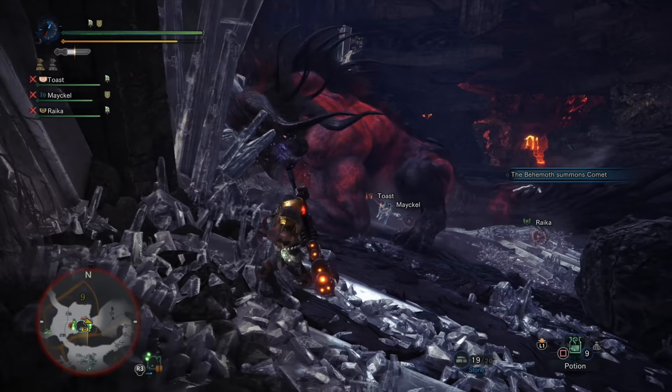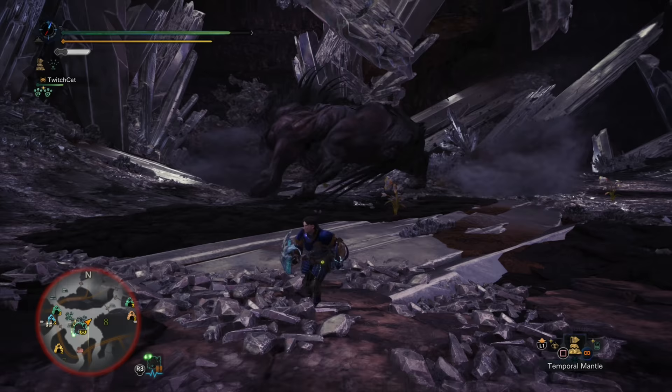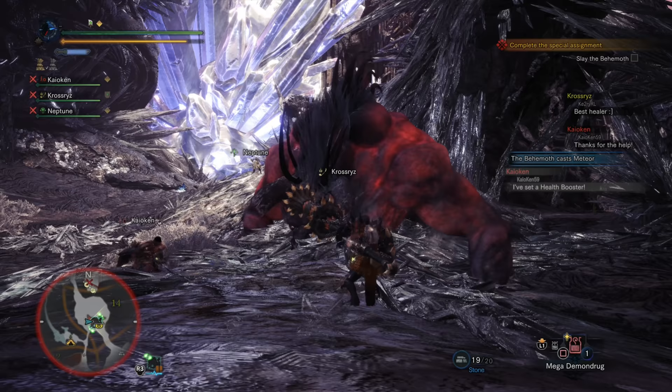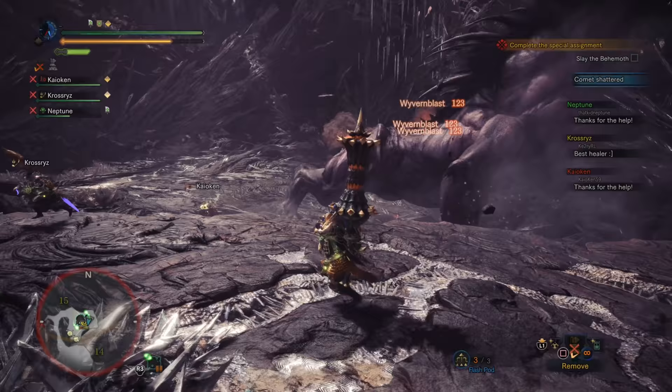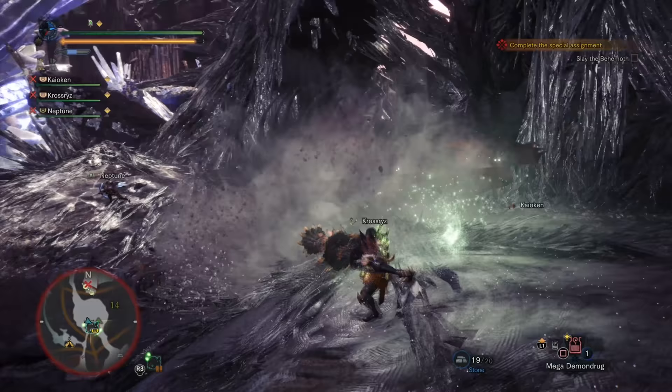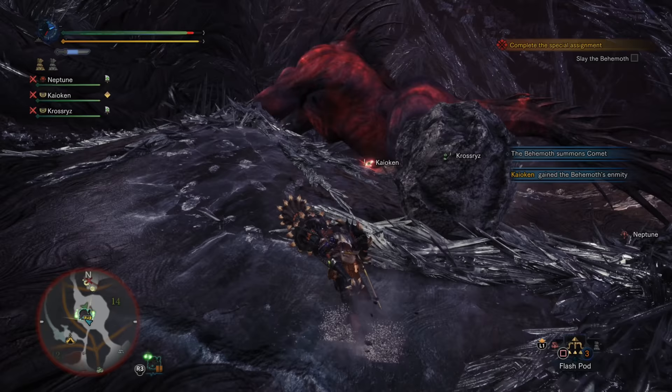His second attack is the tail swipe, hitting people behind him in a small arc. His tail is deceptively big so this has quite a long range, but it doesn't do too much damage and is really easy to avoid or block. Another claw attack is his slam and drag, where he slams one of his claws into the ground and rotates between 40 and 180 degrees while dragging it along the ground. This attack is easily blocked by the tank or dodged by everyone else by rolling out of the way.